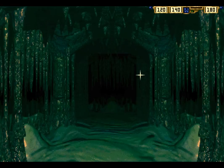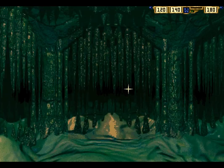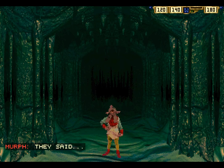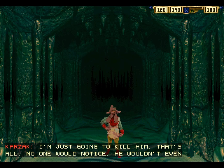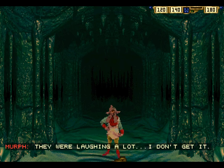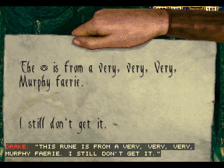We have Azrael's orb and another orb as well — quite a few orbs. Even the music is happy and joyous! We've got a lot more walking around to do before we can find somebody to talk to. Don't mind me, mushroom! Because this is the Fairy Realm and anything can happen — anyone can talk to us. They said that I should give you this. They were laughing a lot. I don't get it. This moon is from a very, very Murphy fairy. I still don't get it.